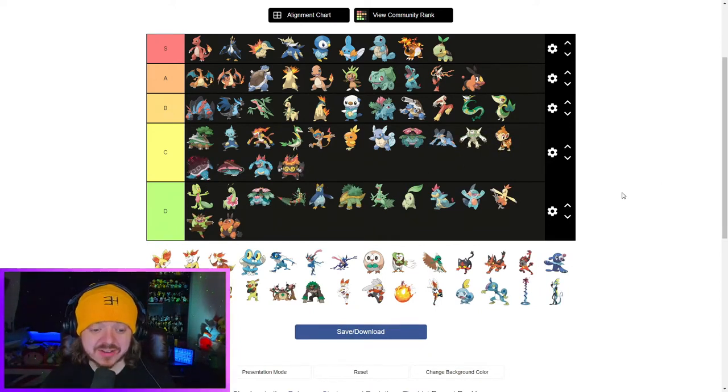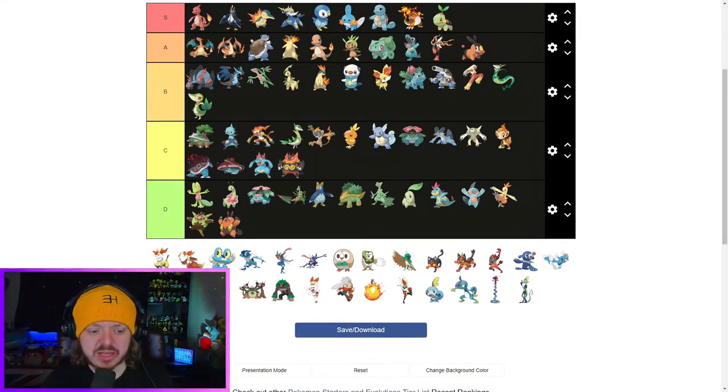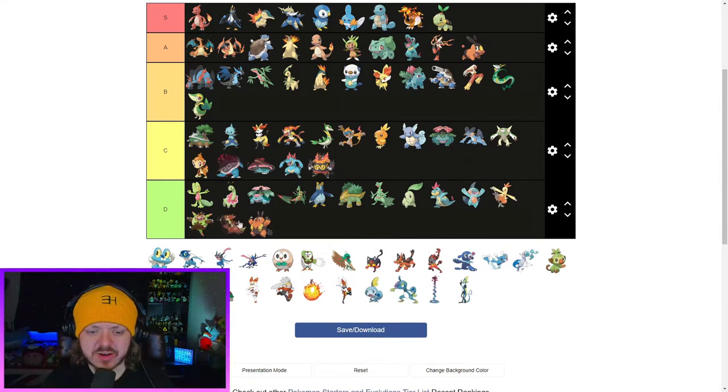We're on the fire types for Gen 6 now — Fennekin. Fennekin's okay, I don't think it's anything special. I'm going to put Fennekin behind Oshawott. I think it only gets worse as it evolves. Delphox — I prefer it to Infernape, but I don't like it as much as Dewott. Then it evolves to Braixen — I don't like Braixen. I think it's a very, very low C tier — I think I slightly prefer Feraligatr.